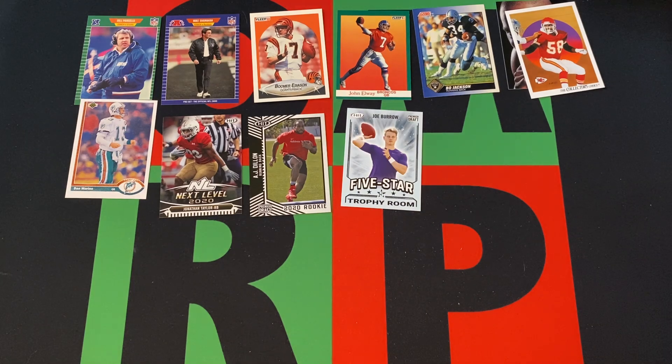That might be the best card we got out of the whole thing. I mean, it's a rookie year card of Joe Burrow, but it's a subset and it's Sage Hit. Maybe the Elway or Marino are the best cards — I don't really know.